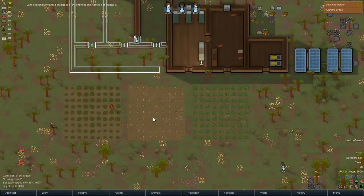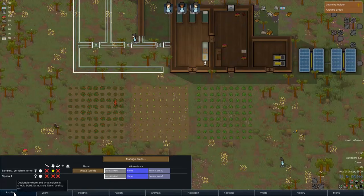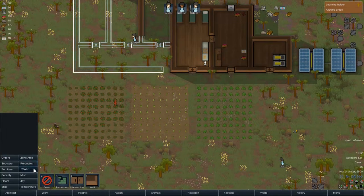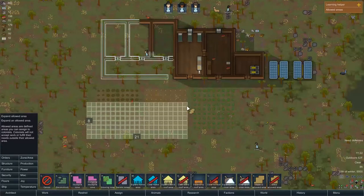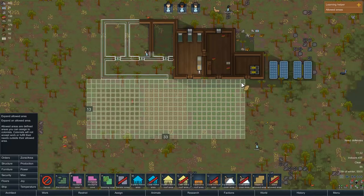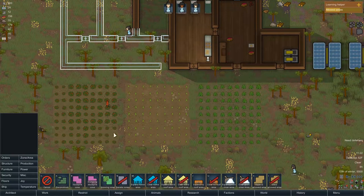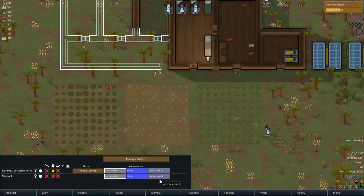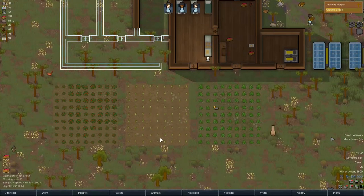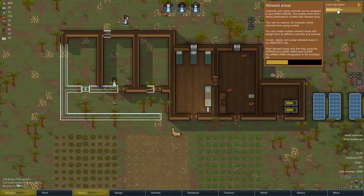Lumi successfully tamed an alpaca! Let's go to animals. We don't need to tame them or train them, just make them obedient. So what I do for most of the farm animals is I don't let them inside because it looks weird — I keep them near the crops basically. I had a mod that lets you do fences, which was pretty cool. I hope the vanilla game gets those eventually. It's just easier to keep an eye on them if they're confined close to base, because otherwise they can kind of go off and get murdered.